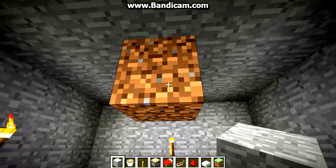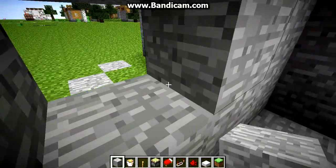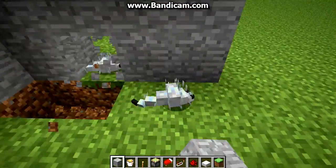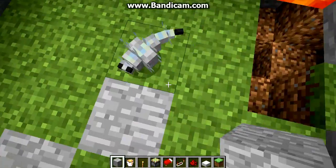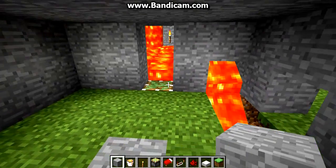So what happens when they do that — as soon as they hit it, lava flows out. You can't escape and it kills you. And if you try to escape, there's silverfish. They start coming out of the woodwork and then the whole place starts destroying itself. So it's a pretty effective trap.